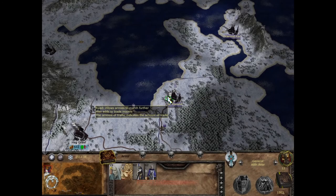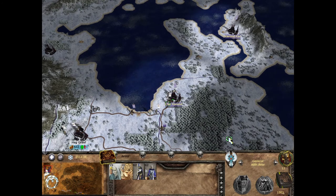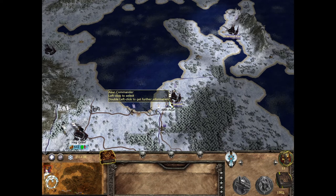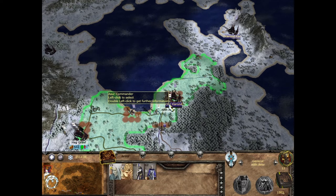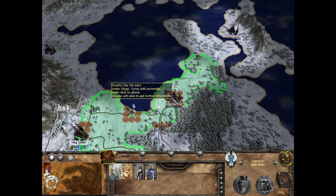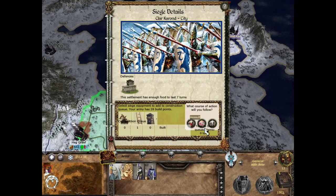What I want to show is twice exactly the same scenario where I am going to attack a city — a Dark Elf city — and I outnumbered the enemy. The advantage is really on my side. But I'm going to show you how not to do it, the bad way of doing it, and the right way of doing it.